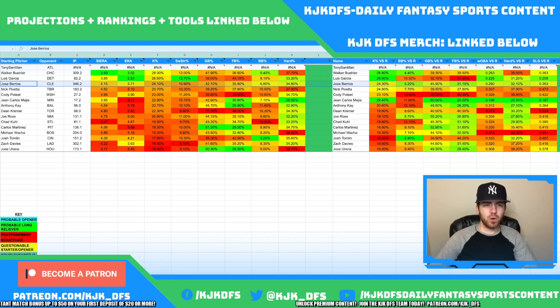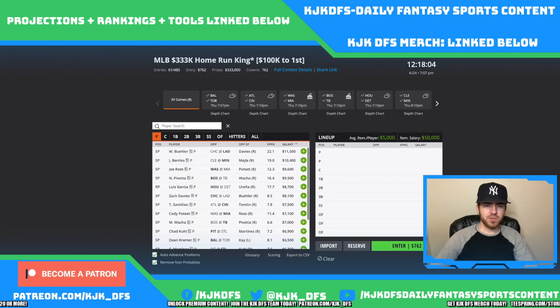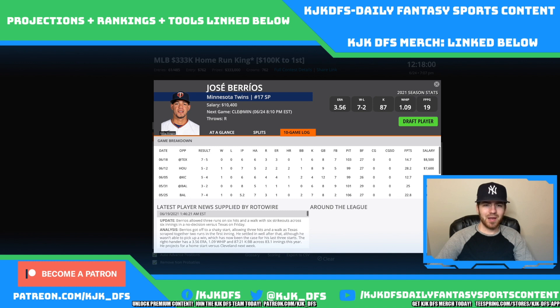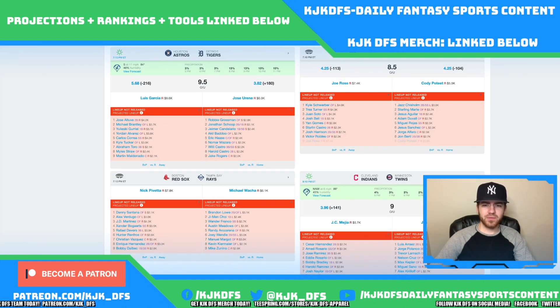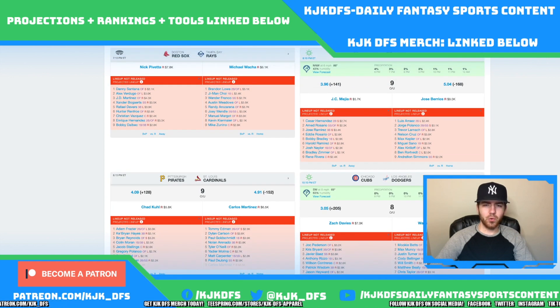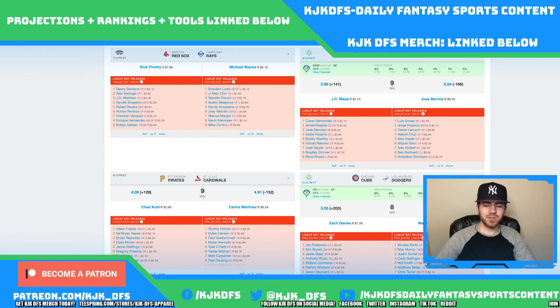Jose Berrios taking on the Cleveland Indians has a 24.1% K rate overall, 24.3% against righties, and 23.9% against lefties. He's been looking really good lately. In his last outing he allowed three earned runs but had 6 Ks; the time before, two earned runs and 8 Ks. The Ks are really starting to climb for Berrios. He's gone six and seven innings with 103 and 99 pitches. He's priced at $10.4K on DraftKings and $9K on FanDuel — a nice discount there. The Cleveland Indians lineup really doesn't scare us too much; when they see a more talented arm, they can have some issues.